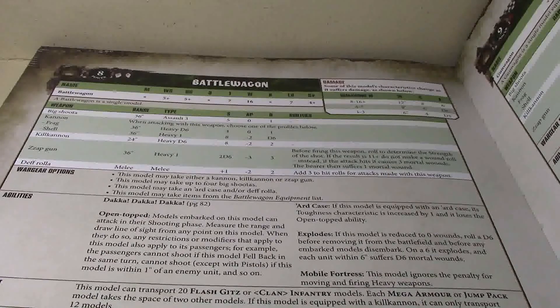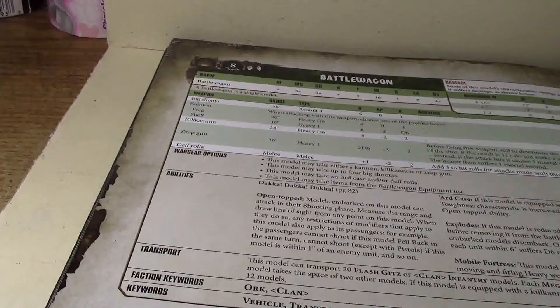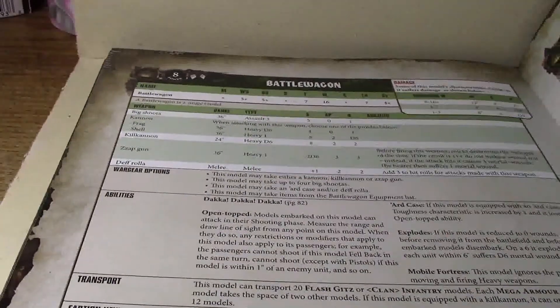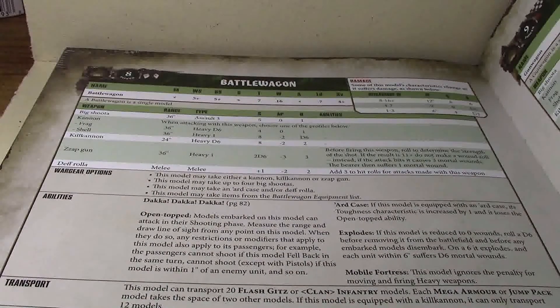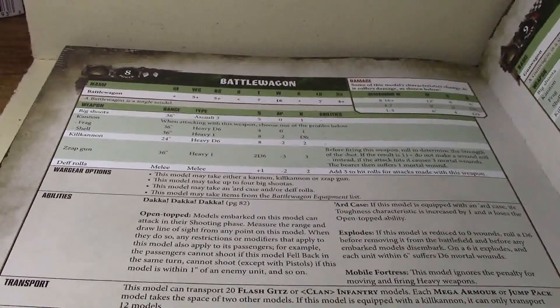Then you give it four big shooters — again, that's 20 points — and give it the LABA from the Battle Wagon equipment list, which is 18 points. So that puts it a little over 180 points total. The ARG case is free — 0 points — so if you're going to do all that, you definitely want to give it the ARG case for that extra toughness.